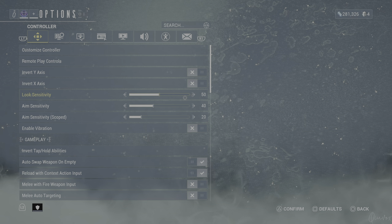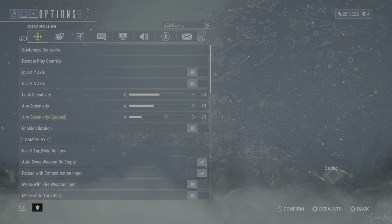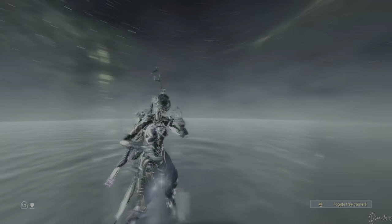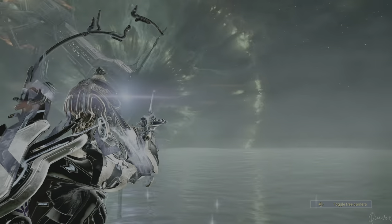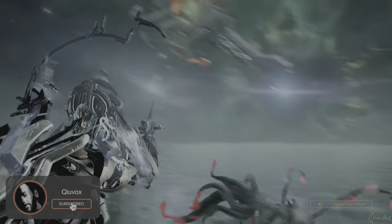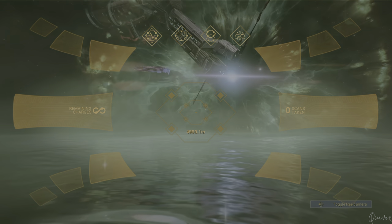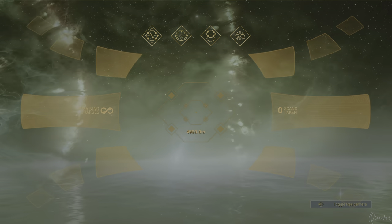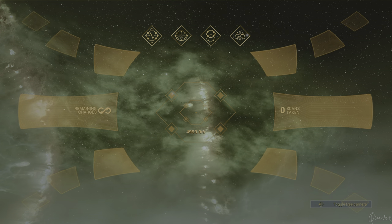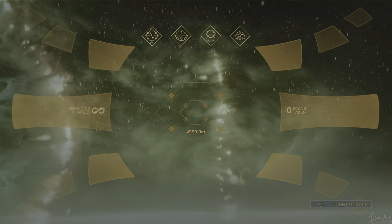The look sensitivity is 50, aim is 40, and aim sensitivity while scoped is 20. Look sensitivity at 50 is quite fast. Aim sensitivity at 40 is very much enough when playing with a weapon. Through the scope it's at 20 because it doesn't need to be fast — when I'm doing Eidolon hunts and hitting shots, I don't need too fast a scope with sniper rifles like Lanka or Rubico. Those sensitivity settings fit me very well.